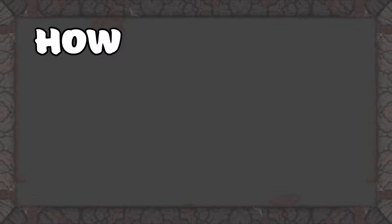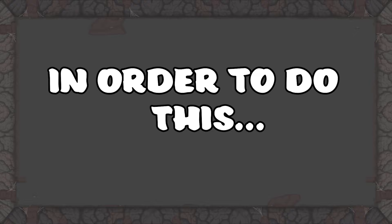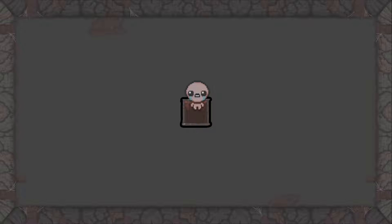I'm going to explain how to unlock The Lost. The first step is to defeat the Lamb with Isaac. In order to do this, you have to have the Negative unlocked by beating Satan five times. This requires you to take the trapdoor in the devil room after defeating Mom's Heart and beating Satan, or after unlocking It Lives by defeating Mom's Heart 11 times and taking the trapdoor at the end of the It Lives fight and then beating Satan.